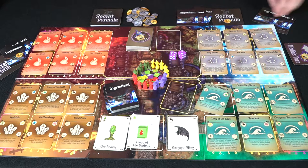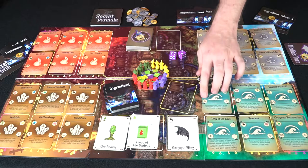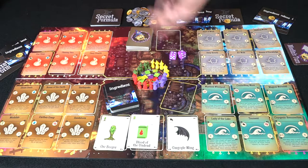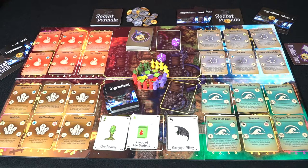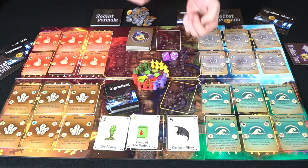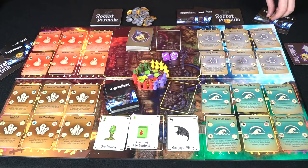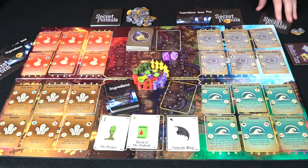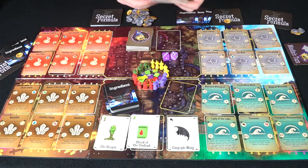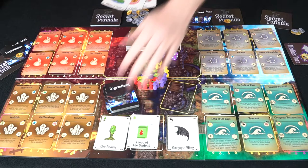On your turn, start by casting a beginning spell if you have a wizard with a hat on a card marked 'B.' On the first turn you skip that. Then roll dice and take that much mana — in this case, eight. You always start with your five, so he's got quite a bit. He looks at his secret formula, knows where he needs to go, and decides what to buy.